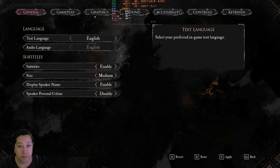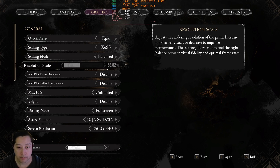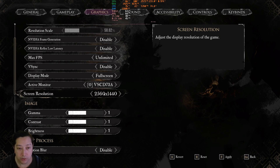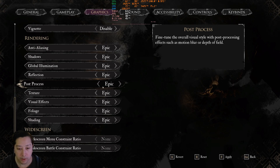Here are our settings: we're running the Epic preset with XESS set to Balanced and the resolution scale at 58. Normally you wouldn't see this on an RX 7800 XT, but I'm spoofing it using OptiScaler. We've got 1440p resolution, V-Sync disabled, and extra features disabled, but we do have the Epic settings enabled.